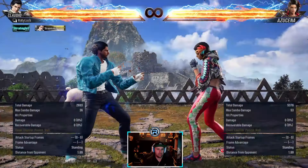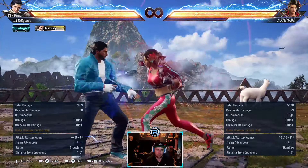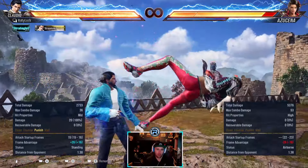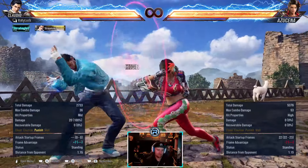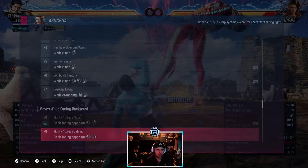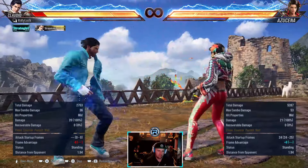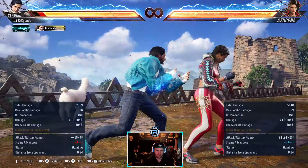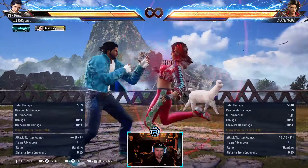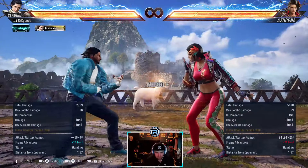From back turn she has 1-2 - this is the quickest move from back turn. It is a high but she has a mid version only from back turn. If you have a read on the 1-2 it is a high. She also has 1-4 to stop people from ducking - it's natural. It's punishable, minus 11.